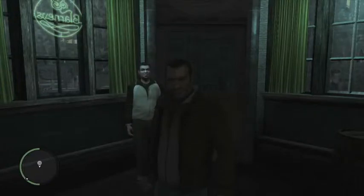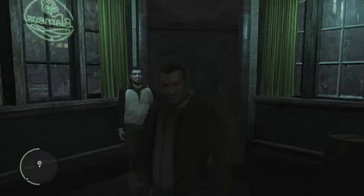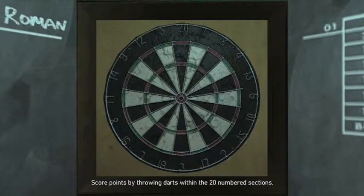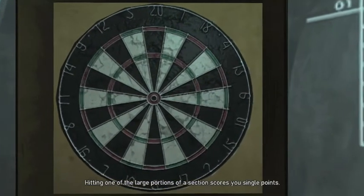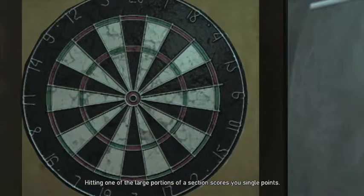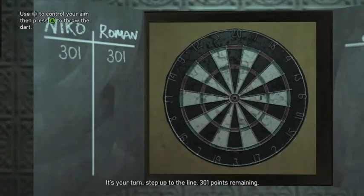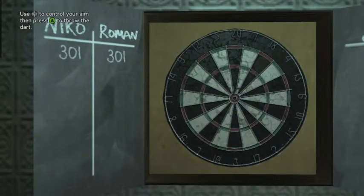Welcome to Achieve Unlock. This is how you get the 180 achievement in GTA 4. Basically, you go to any bar that has a dartboard. The easiest way is to use your cell phone, call Roman, and he'll invite you to play darts with him.